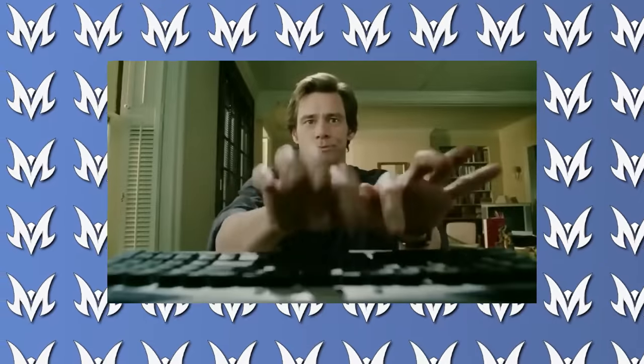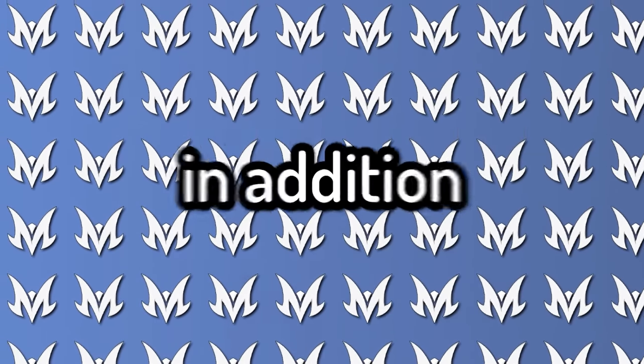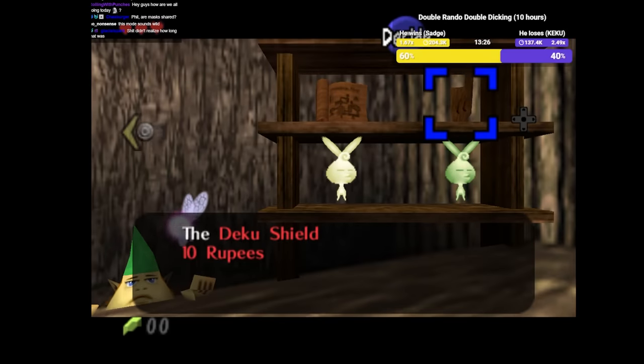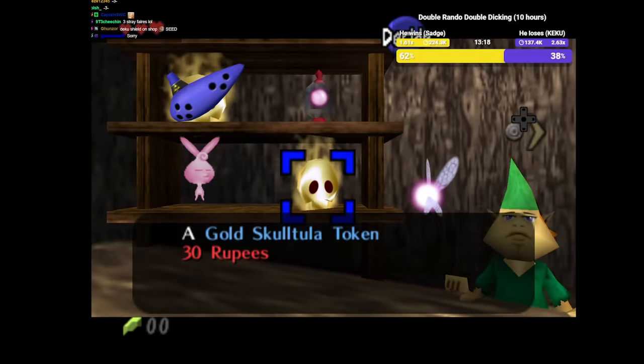The devs are migrating all of those settings and gimmicks to the combined randomizer. Here are some of the new features we're trying out. Shop Sanity was finally added — it takes all the items you can find at the various shops and randomizes them, potentially giving you an important item at a shop. The new shared items feature is also enabled, which allows players to use an item found in one game in the other game.